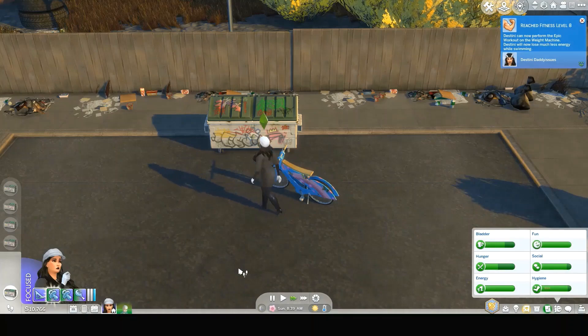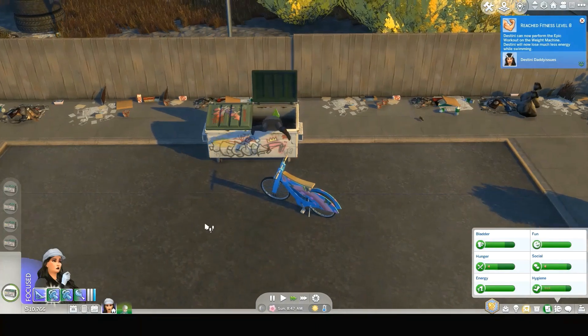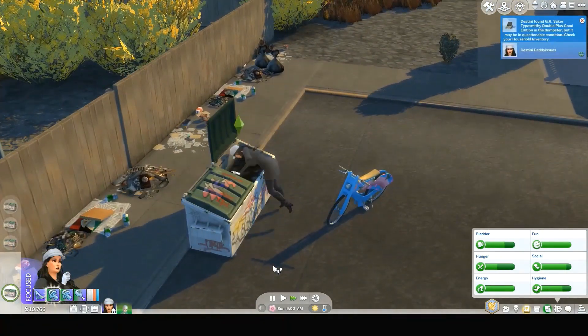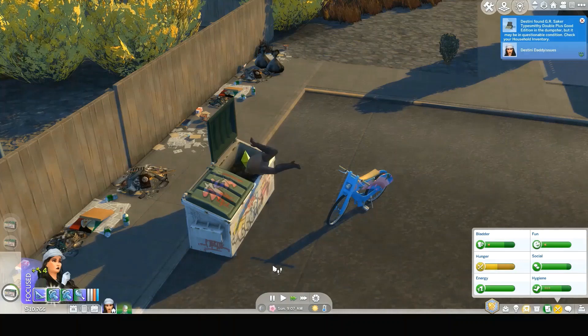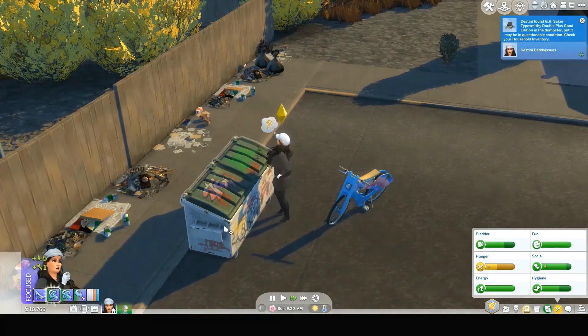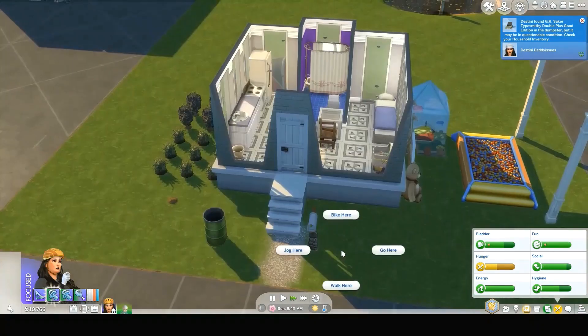It's pretty empty this time — not very full at all. Oh my goodness, what do we get? A typewriter — double plus good addition from the dumpster! Is that a computer? Oh, is it empty? Okay, well go ahead and ride your bike and come on back here.